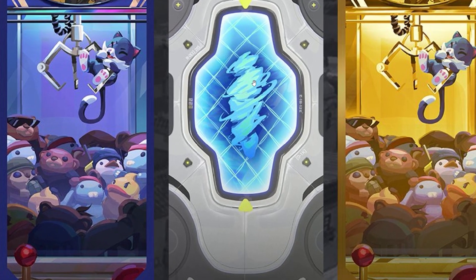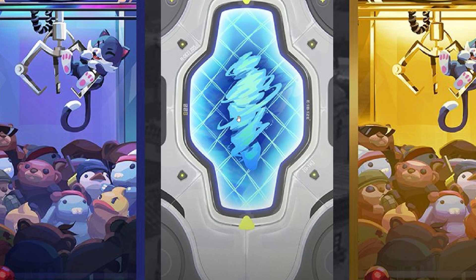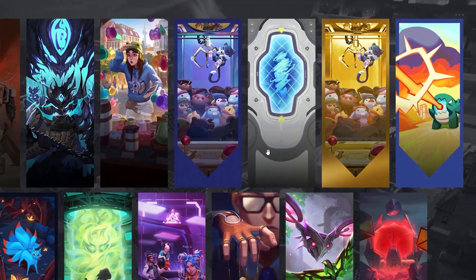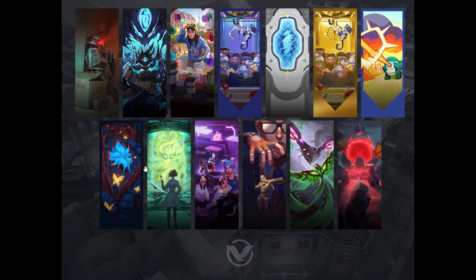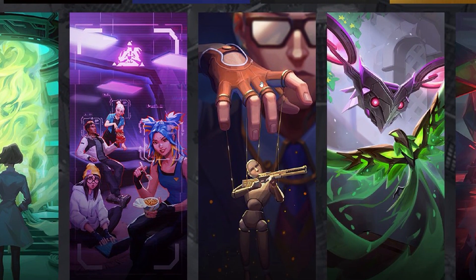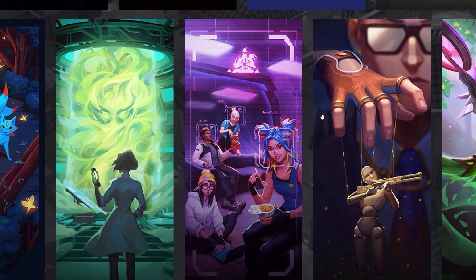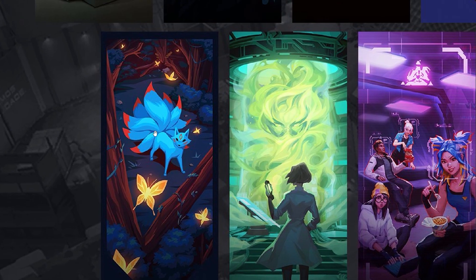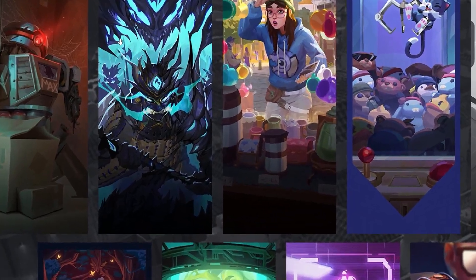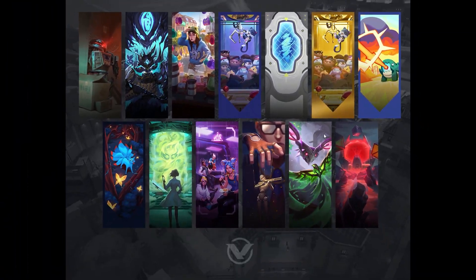Moving on to the player cards — this one features the new agent, who seems to be water-related. There's also one that ties into lore, so we won't touch on that right now. There's one with Viper, and a couple that relate to the new collection as well.